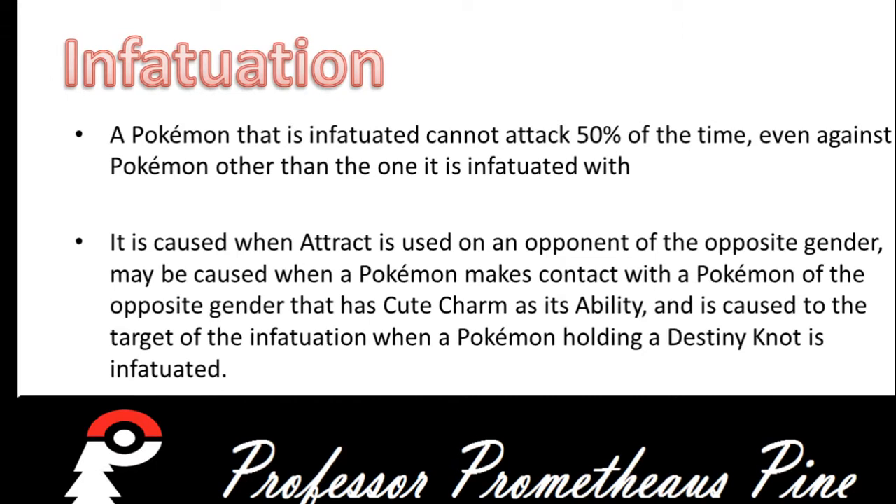Infatuation. A Pokemon that is Infatuated cannot attack 50% of the time, even against a Pokemon other than the one that it is currently Infatuated with. It is caused when Attract is used on an opponent of the opposite gender. It may also be caused when a Pokemon makes contact with a Pokemon of the opposite gender that has the Cute-Charm ability, and is caused to the target when a Pokemon holding a Destiny Knot has been Infatuated.